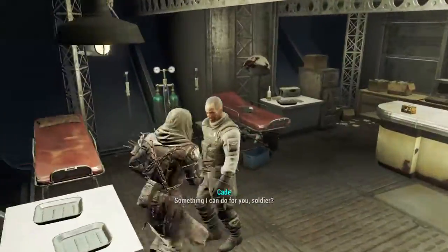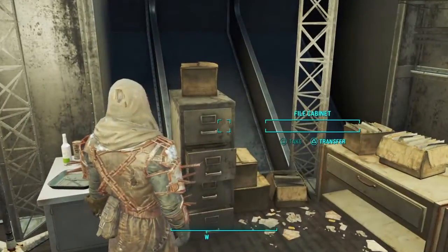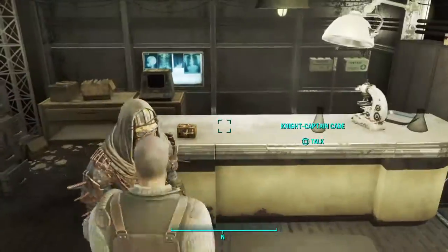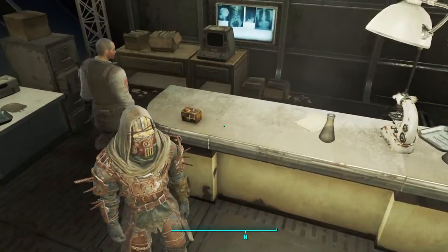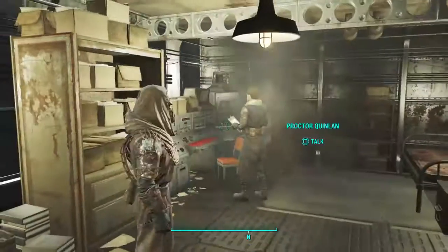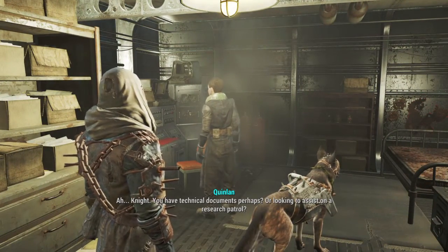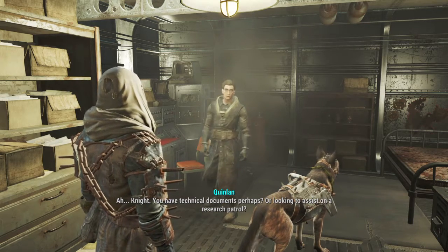I'm going to give you a little tip right here. If you come into this room, this little filing cabinet here will give you technical documents. You're just going to want to bring those to him, and they'll give you 25 bottle caps and a little extra experience. It's just a little thing to do — it can't hurt.